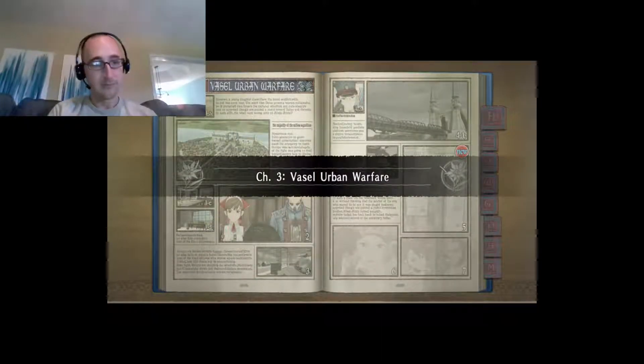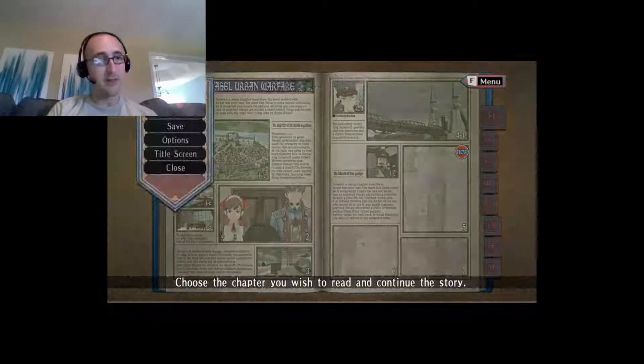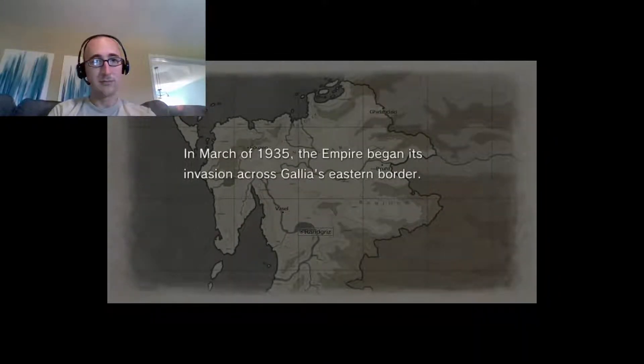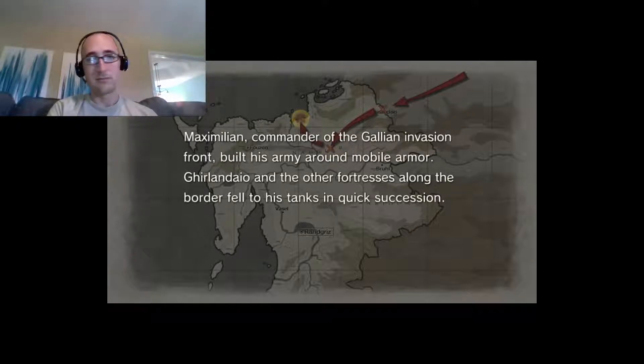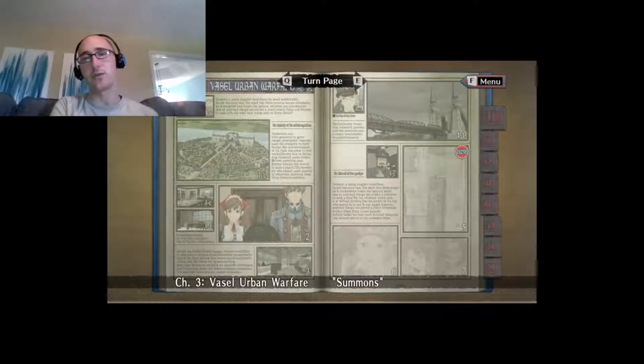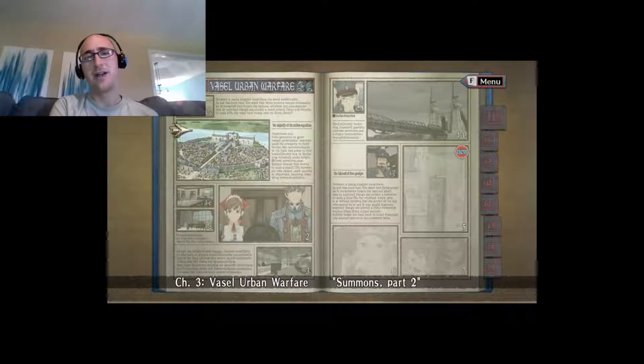Next chapter. Let me make sure to check the chapters. Let's see what happens next. In March of 1935, the Empire began its invasion across Gallia's eastern border. Maximilian, commander of the Gallian invasion front, built his army around mobile armor. Ghirlendio and the other fortresses along the border fell to his tanks in quick succession. Brule's fall in under two hours was typical of villages in the Empire's path, and the road to the capital bore a steady flow of refugees. So pretty much all of northern and eastern Gallia is under Imperial control — it's just the capital and then southern and western Gallia that are not.